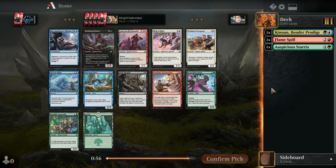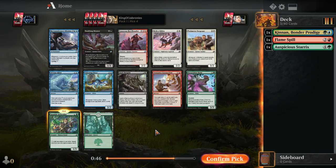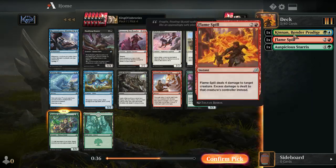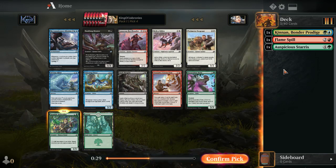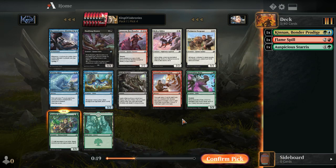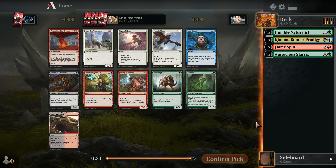Humble Naturalist is a good pick here for ramp, especially since it can give discounts for mutate. Reconnaissance Missions is better if you have a lot of flyers. Thieving Otter has been an over-performer and is still good in the blue-green mutate deck, but Humble Naturalist is a bit more important — it helps you ramp and cast the Kinnan for cheaper.